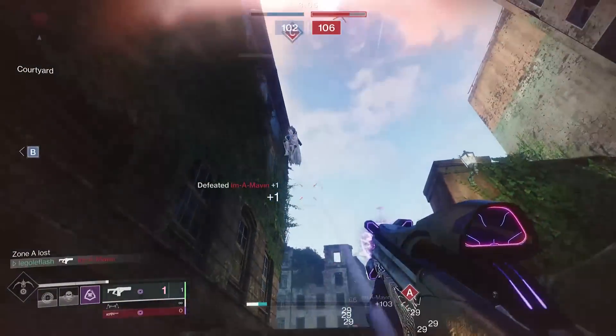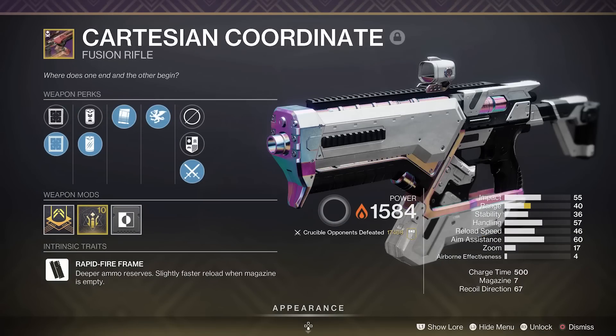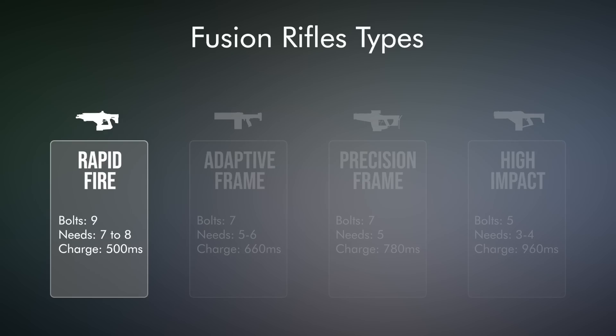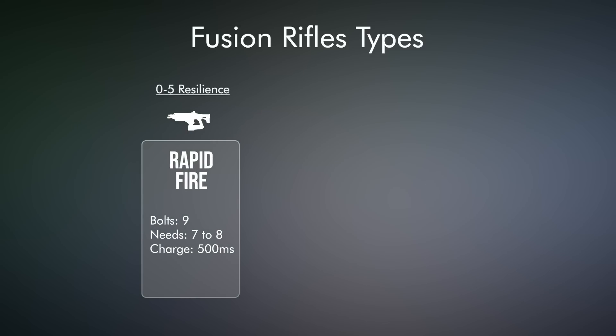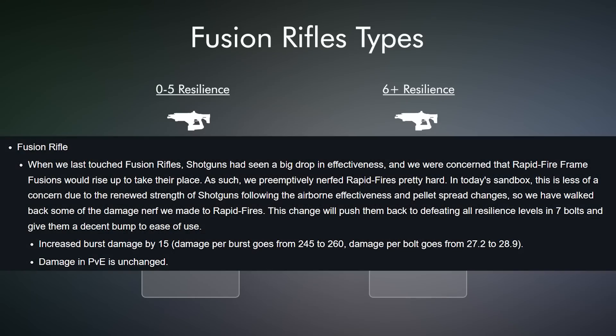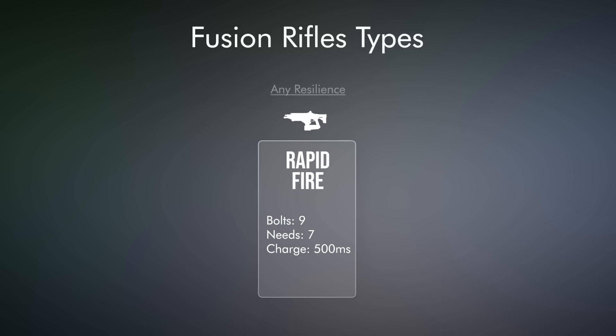This buff affects Rapid Fire Frame fusions only — Likely Suspect, Riptide, Null Composure, Cartesian Coordinate, Zealot's Reward, and Iterative Loop. Currently, Rapid Fire fusions have a 0.5 second charge time, fire 9 bolts, and must connect 7 to 8 of those bolts to one-burst an opponent Guardian depending on their resilience level. If you run 0 to 5 Resil, you'll only take 7 bolts to take out. If you run above 5, you'll take 8 bolts to take out. Bungie is buffing the Rapid Fire bolts by 1.7 damage a bolt in PvP. It's not much, but it's just enough to make it 7-bolt all resilience levels.